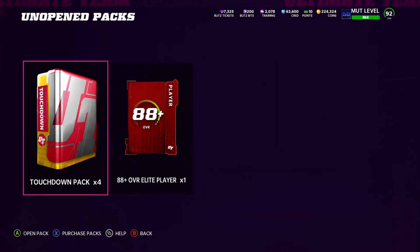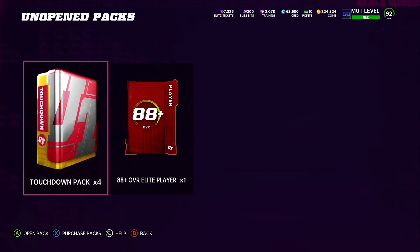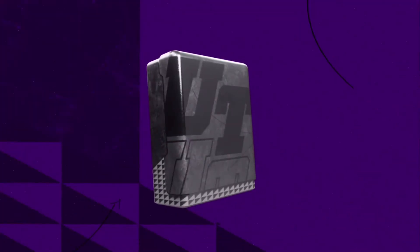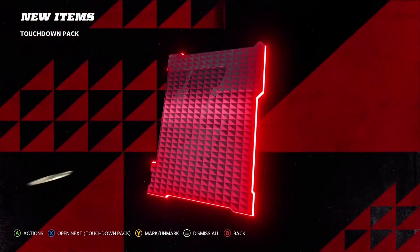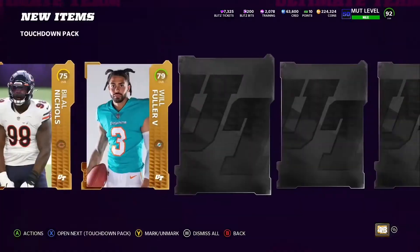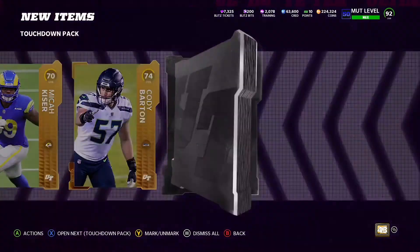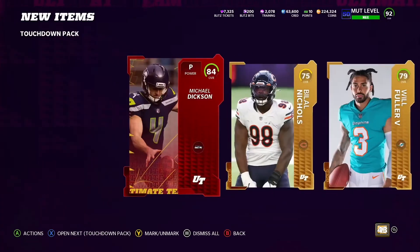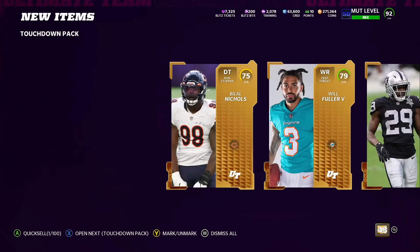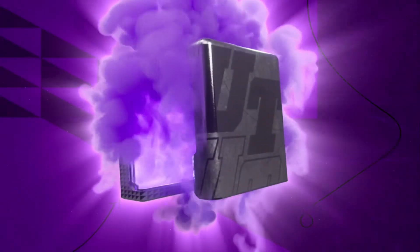We're getting into the touchdown packs now. So far we haven't pulled anything crazy, but hopefully these touchdown packs and the 88 plus overall can help us out. First touchdown pack we get a quick sell — that's a dub. I think that's like 60,000 coins or something like that. We'll take that. 59,000 coins — if I could get three more of those, we're sitting great right now.